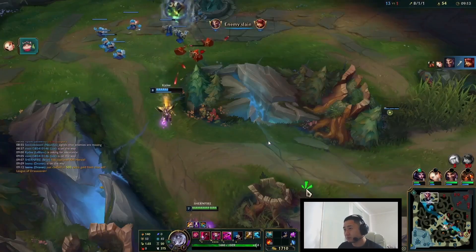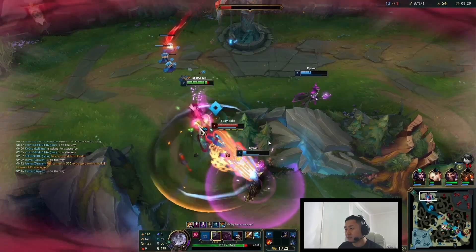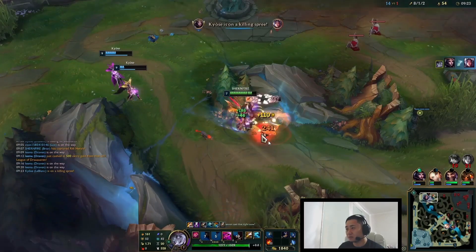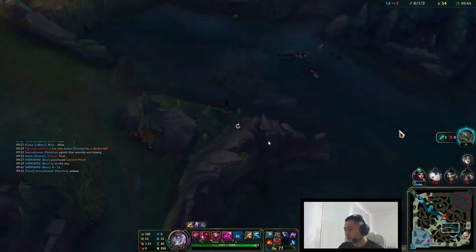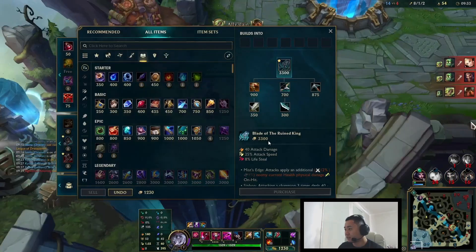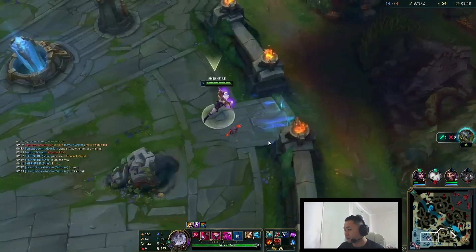He wants me to look for a top player again — I think this is a bit sus. Tiamat, side-step, auto W, finish him off. Recall, got my items. I thought he was on Dragon — I actually had no map awareness here, I had no idea what was going on — but I just shot my shot. He wasn't on Dragon, unfortunately.